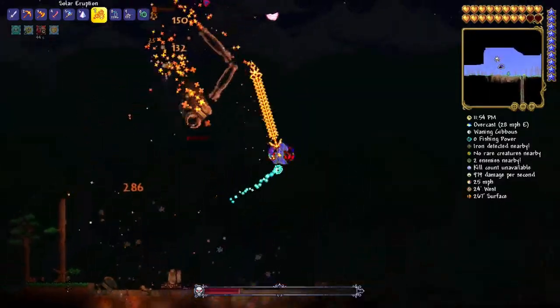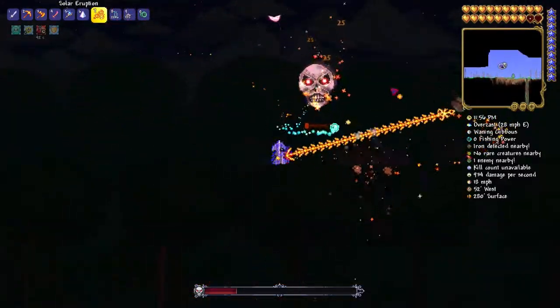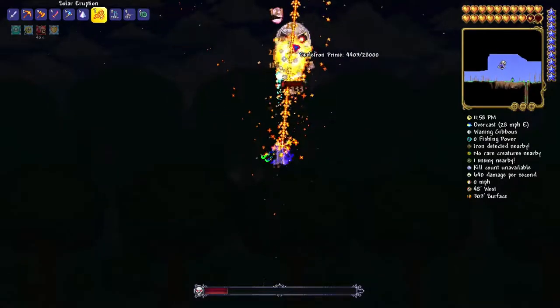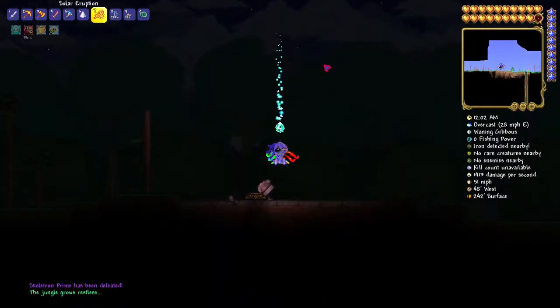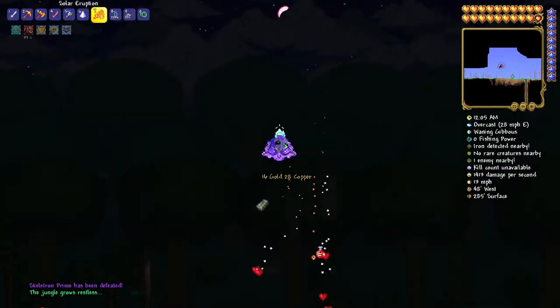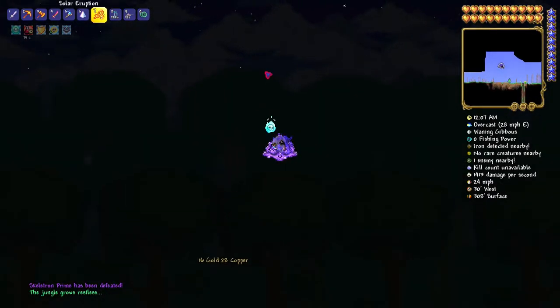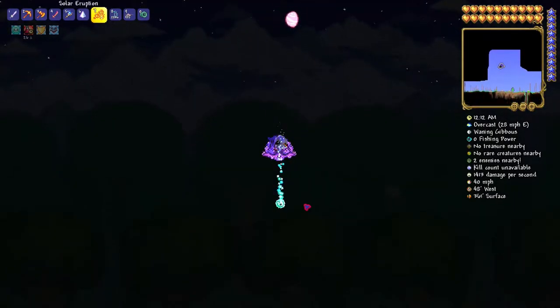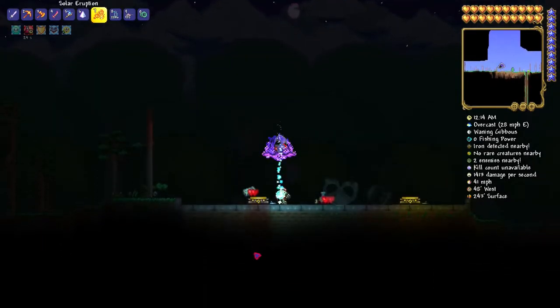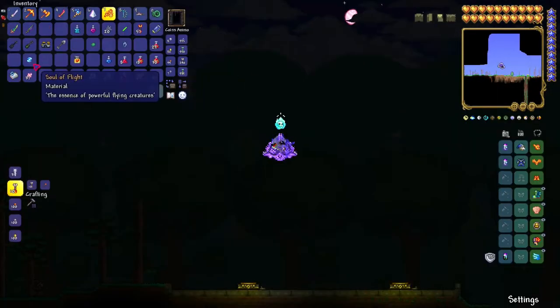Just don't let him get too far and make an arena by your house — it should be easy to get. Once you take out his hands he turns into a head and you should be good. You get usually around 30 to 36 Soul of Fright every time you defeat him.